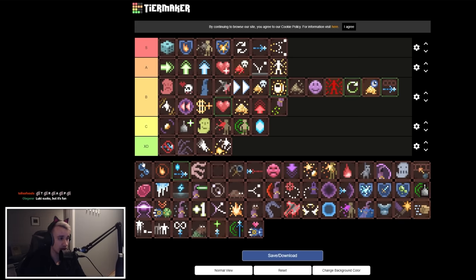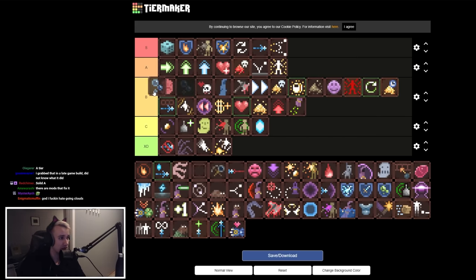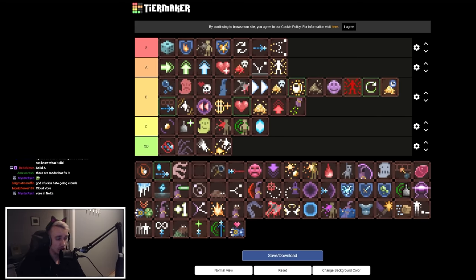Breathless is useful if you're ever going to the cloud biome. Clouds tend to eat you — if you're standing on a cloud and liquid comes in, you'll get stuck and choke to death. You'd need special circumstances to drown in water in this game, but for the cloud biome this is very good. High B tier.